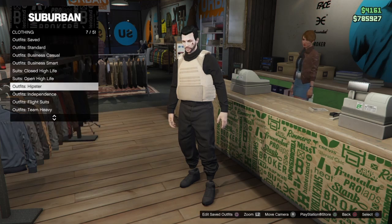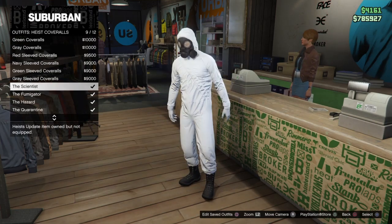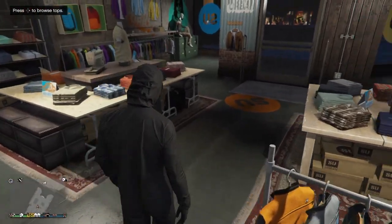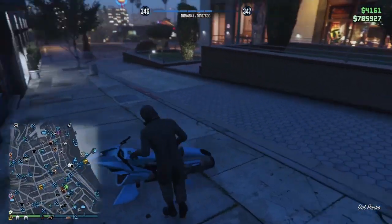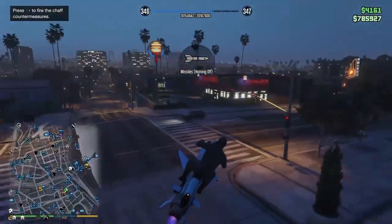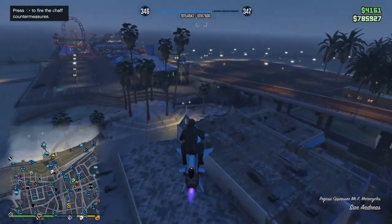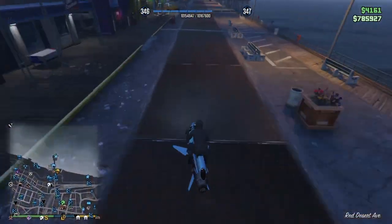Once you have done that, go over here and go to heist coveralls. Get either one of these four — the scientist, a fumigator, the hazmat, or the quarantine. It doesn't really matter which one, just put on any of them. You can go to your apartment, your CEO office, or the beach. I'm gonna go to the beach to show you guys, just because everyone can do that. Just make sure you have at least $500 drawn from your account — if you do not, you would not be able to do it. Money is not really an issue for most people — you have at least $500, so.